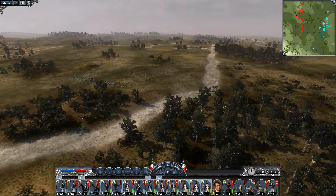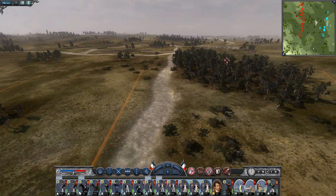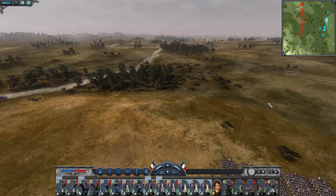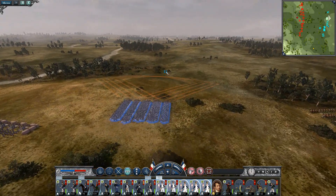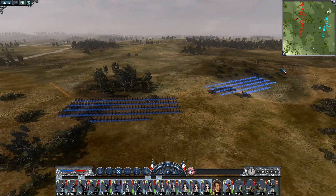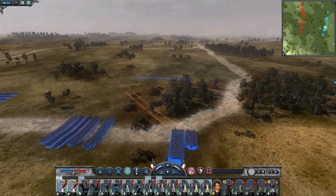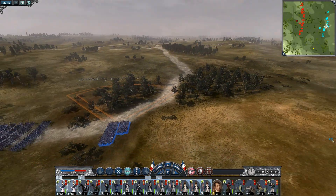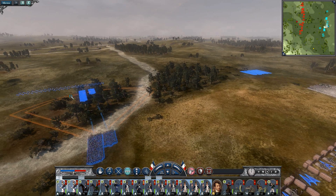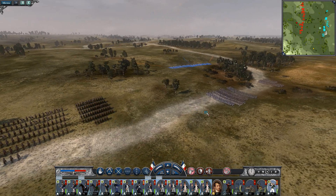I got an idea — how about we take the line? See, they're going to hit to about here. I want the line to kind of form up right around here so that'll give them enough time to really do something. Let's send you guys right there. See, you guys are right there so let's push you right there. Send the light infantry over there.